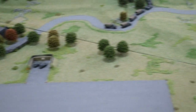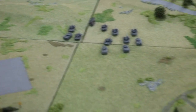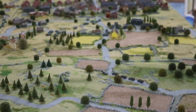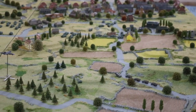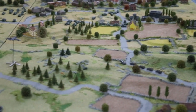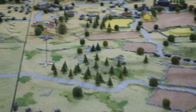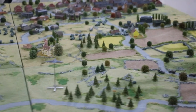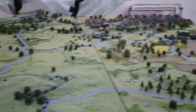Underneath the grass wrap, if you like, there's polystyrene tiles which have been cut into contours. The depth of polystyrene, give or take, works as a sort of hull-down position for a tank — behind two contours, you're out of sight.